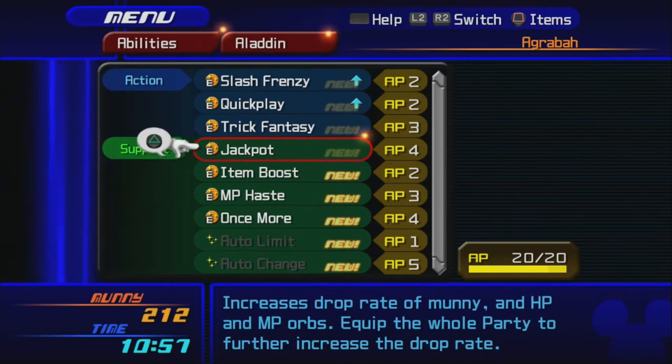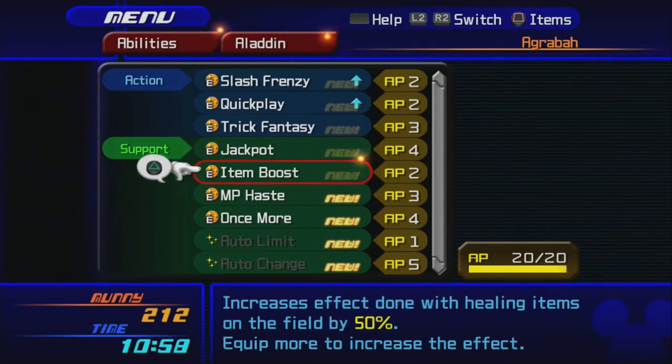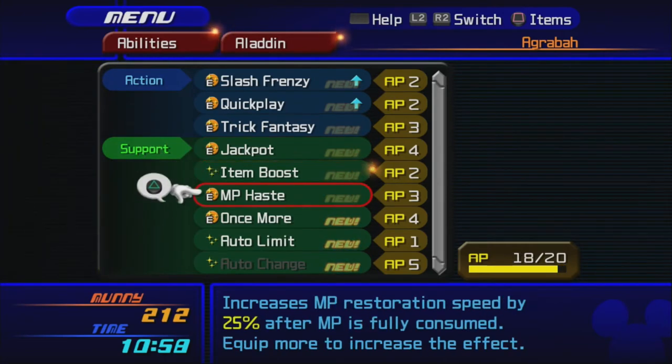Jackpot increases the drop rate of money, HP, and MP orbs — equip it to the whole party to further increase the drop rate. That sounds good. Item Boost you don't really need, Aladdin, because you're not going to be using items.